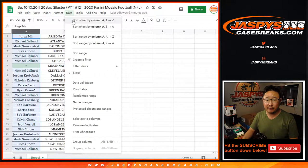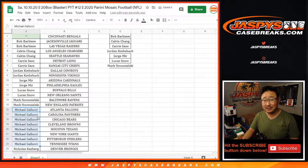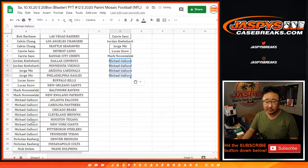Let's sort by first names and start building the entry list. Bob got two, that's an entry. Calvin two, entry. Kerry two, entry. Jordan two, entry. Jorge two, entry. Lucas two, entry. Mark two, entry. Michael Gallucci — eight teams, four entries. If you buy an even number of teams, half of those spots become entries.